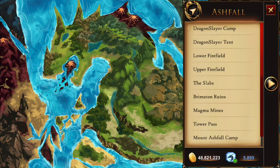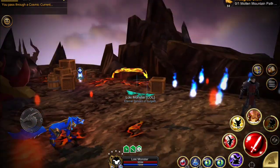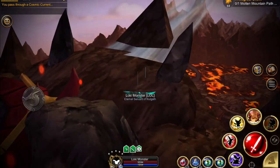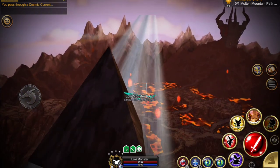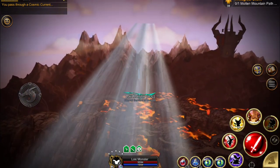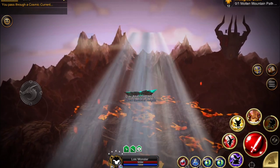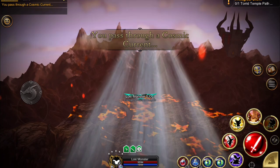Now head to Ashfall and Mount Ashfall Camp. Warning — this may kill some players. And if you do die, go back to the World Tree and click on the totem again to get back into Raven Form. Just watch that final step.